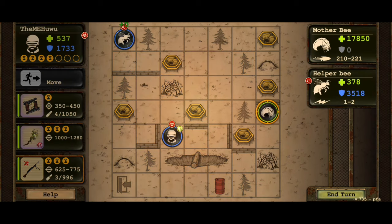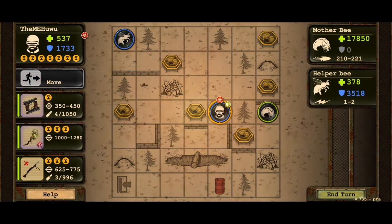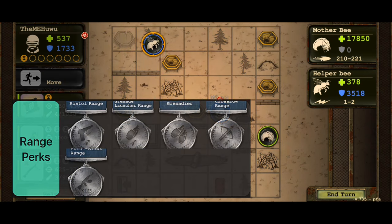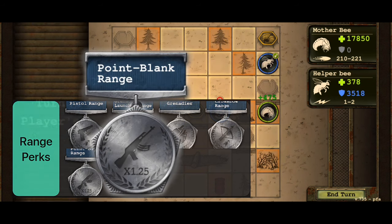Remember, most passive perks are like a double-edged sword — you lose and gain something in return. Range perks all add 1 tile range to their respective weapons. Except for point blank, which I consider an assault rifle passive — it adds 25% assault rifle damage but decreases range by 1 tile.